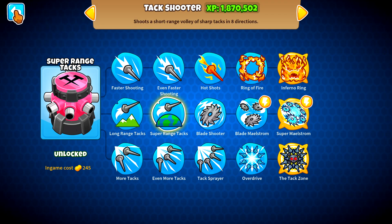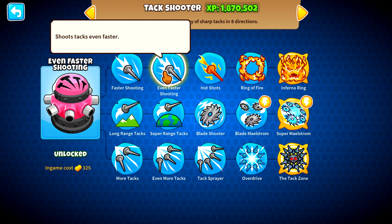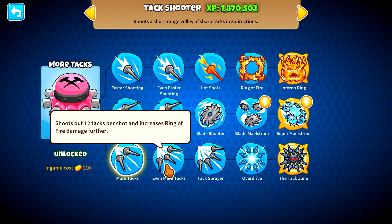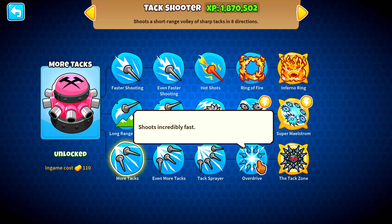So what does what do? Well, you shoot faster, shoot even faster. Get 10 track shooters instead of 8. You get 12 per shot instead of 8, so you have 4 more tracks in the middle. The track sprayer is 16. Incredibly fast shooting.